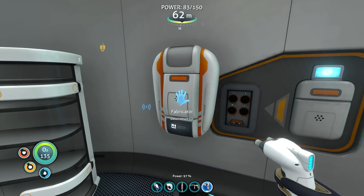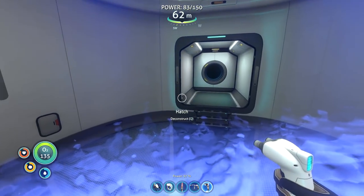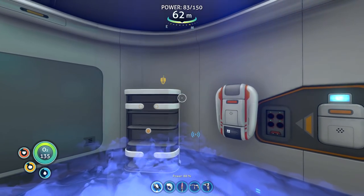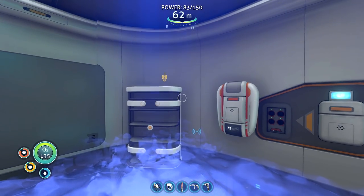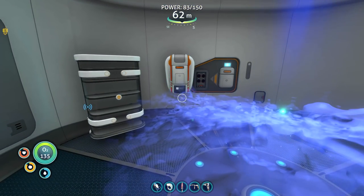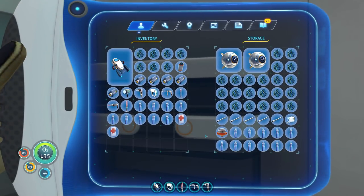I originally wanted to do that because I wanted to be able to craft food here so I wouldn't have to run all the way back home whenever my meters were looking bad. But now I have a food knife, so that fixes that. I reflexively change out of one tool by pressing the hotkey for another tool — that's just how shooters normally work. Whereas I need to get into the habit of pressing E to put it away, and that's not the reflexive normal way I interact with these things.